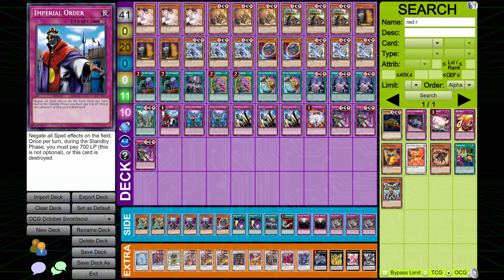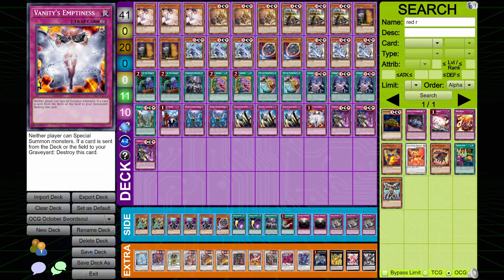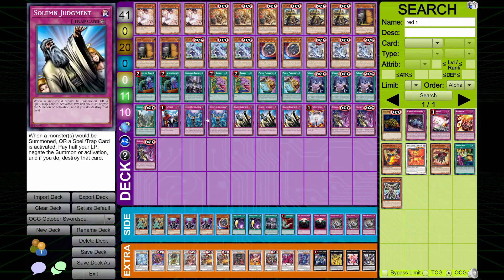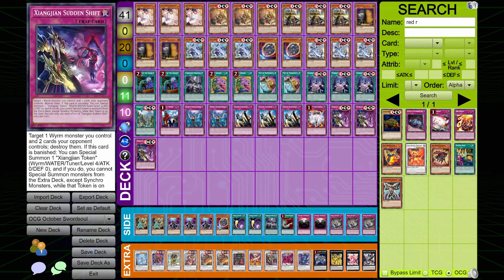Then we've got our trap cards. We've got one copy of Imperial Order with two Infinite Impermanence, three Solomon Judgment and one Vanity's — rounding out our general stun lineup, making sure our opponent's not special summoning and making sure that they're not activating spells. And then lastly we have three copies of Sudden Shift. I'm curious as to why you just didn't cut this to two and play 40, but I can't complain because it worked.